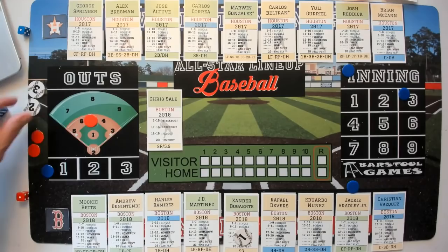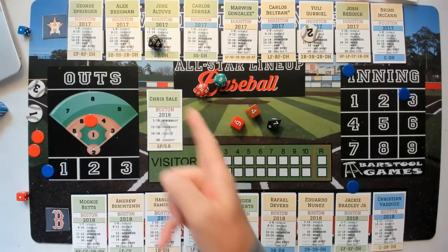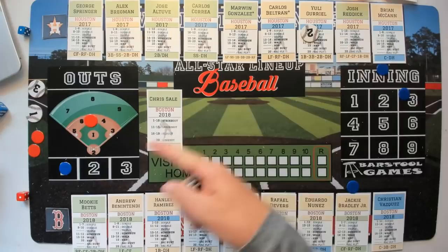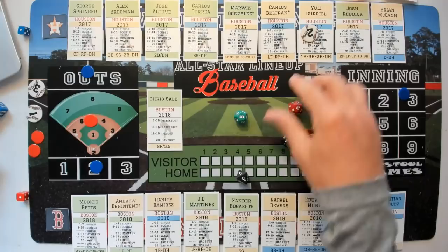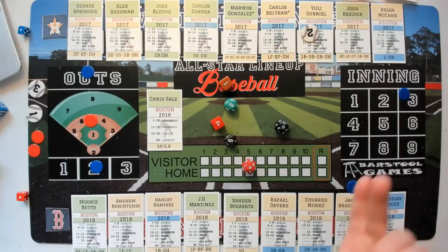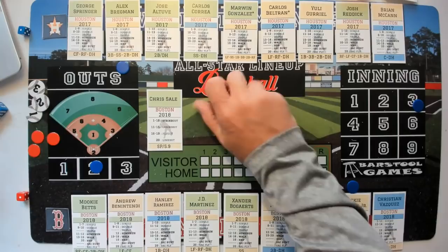Gurriel at second — Josh Reddick up, plus one for Sale because Reddick's a lefty. Sale wins on a seven — strikeout, one out. McCann — plus two for Sale, green over yellow, both lefties. Sale wins, strikes him out. Back to the top of the order with two outs — Gurriel still at second. George Springer — straight-up roll, Sale wins on a 15, grounds out to the mound. End of inning, bottom of three, still no score.